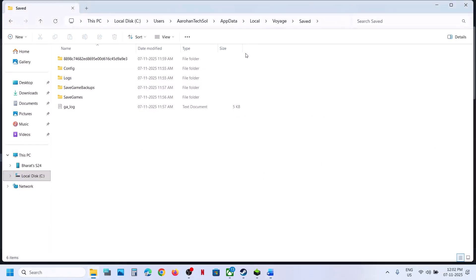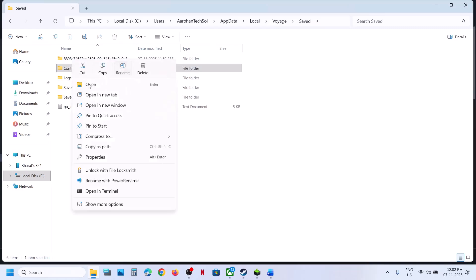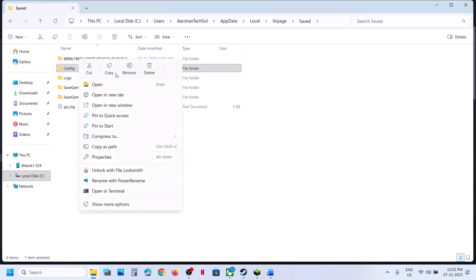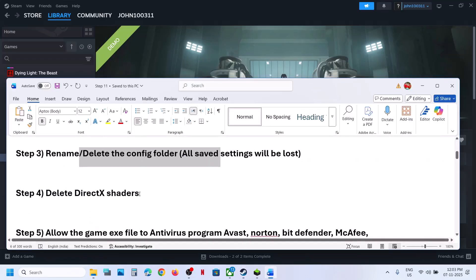The next step is to rename or delete the config folder. Go to the same location and open the Saved folder — here you can see the Config folder. Note that all saved settings will be lost when you rename this folder. Right-click and rename the folder, then relaunch the game and check. Still not working? Next we should delete DirectX shaders.